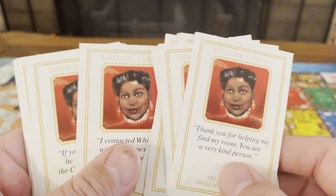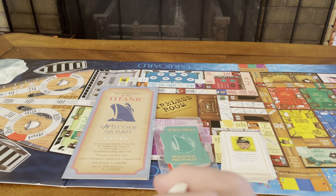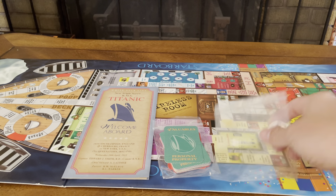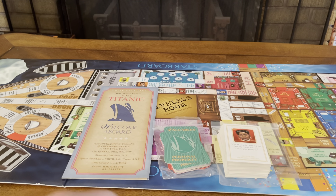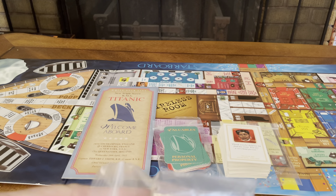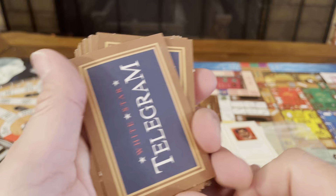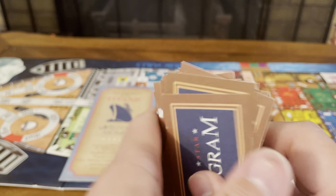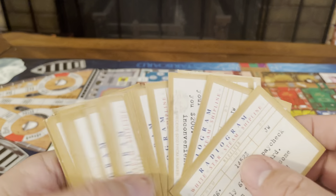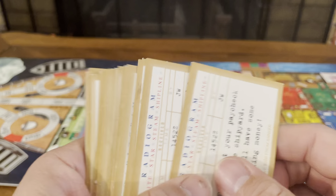And there you have Madam Chelsea, who goes with the red player. You also get your telegram cards, and all the backs are the same. They're kind of flimsy — not as high quality as a lot of your more expensive games, but they're nice.